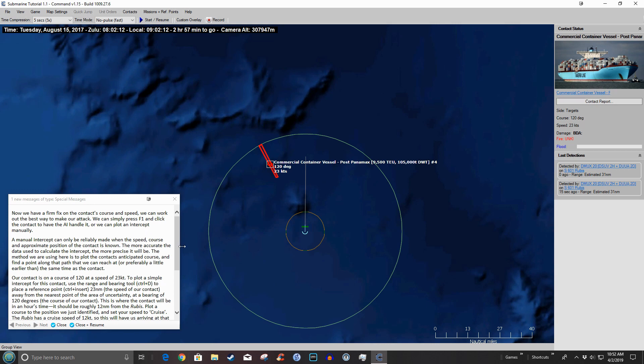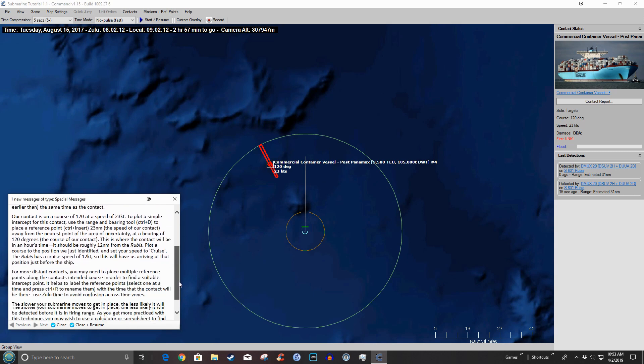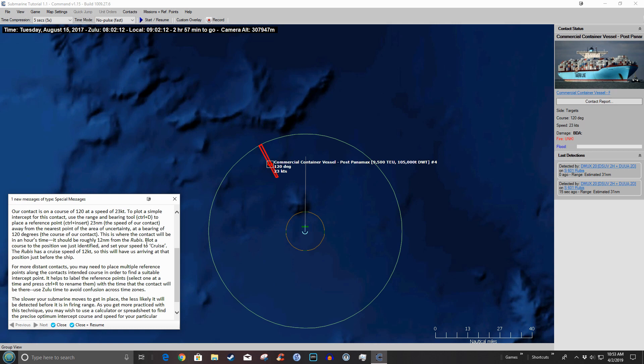We can simply press F1 and click the contact for an auto-intercept, or we can plot an intercept manually. A manual intercept can only be reliably made when the speed, course, and approximate position of the contact is known. The method we're using here is to plot the contact's anticipated course and find a point along the path that we can reach at or preferably a little earlier than the contact. Our contact is on a course of 120 at 23 knots. To plot a simple intercept, use the Range and Bearing tool — Control+D — to place a reference point, then Control+Insert, 23 nautical miles away from the nearest point of the area of uncertainty at a bearing of 120 degrees. This is where the contact will be in an hour's time.